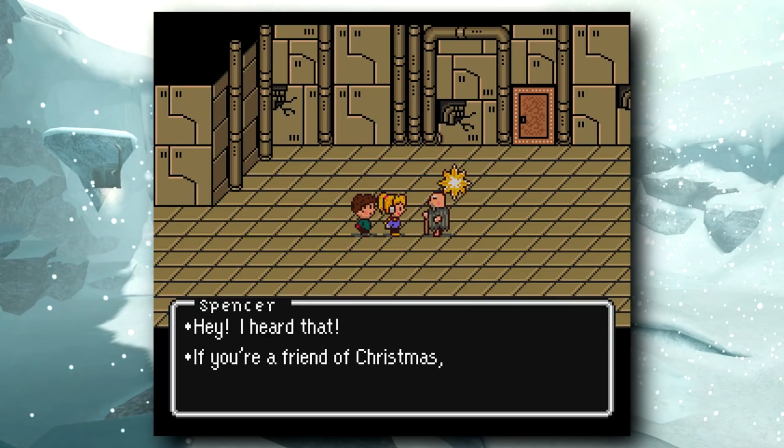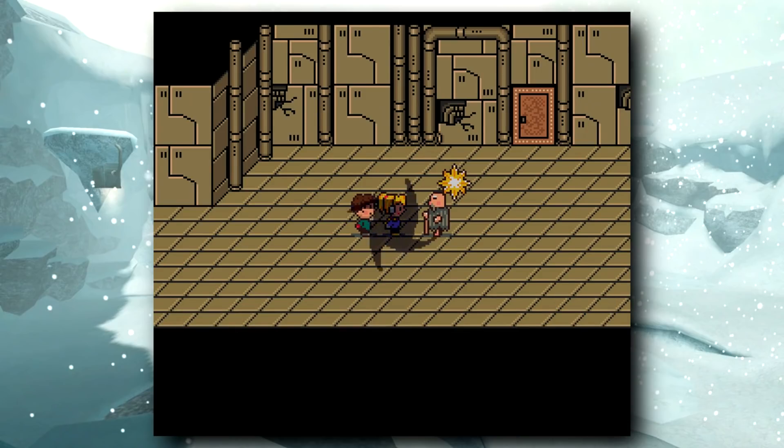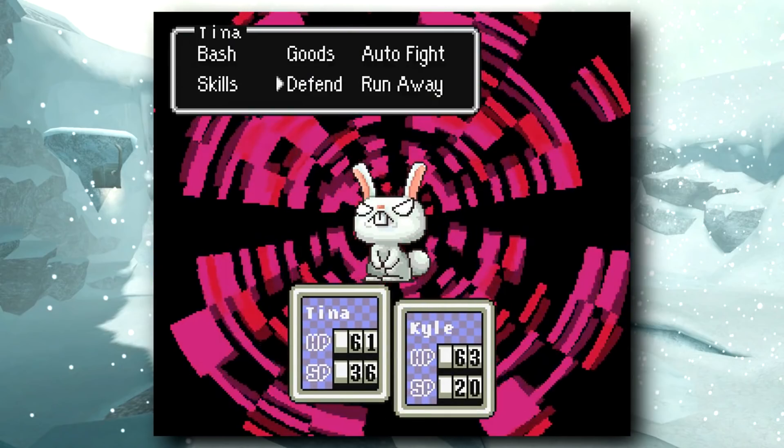The party tries to take the star back from Spencer, but he summons his Omega Hare to take them out. This fight is about 2 minutes long, so let's take a look at how Chatterbox handles this and regroup after.